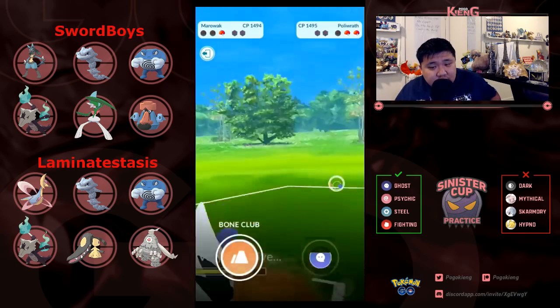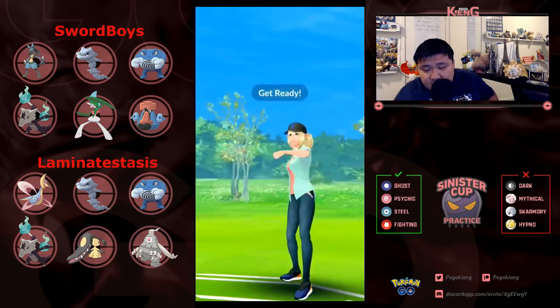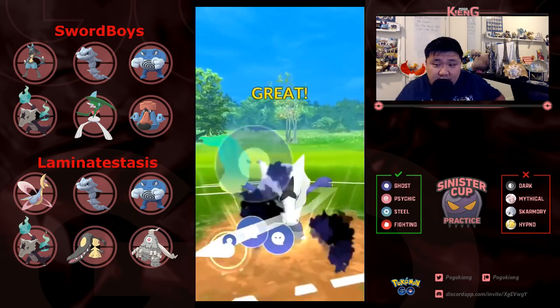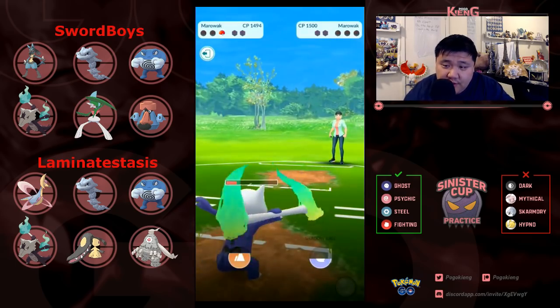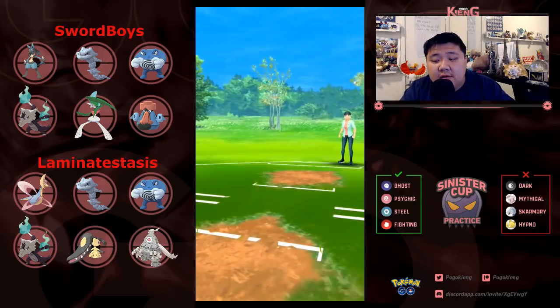Ice Punch and then just able to farm it down — a little risky play but quite alright. Able to take it out with a Shadow Ball, even though Bone Club would have been more than sufficient. GG, and then we're going to move on.